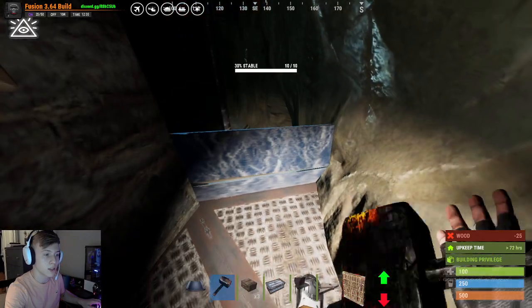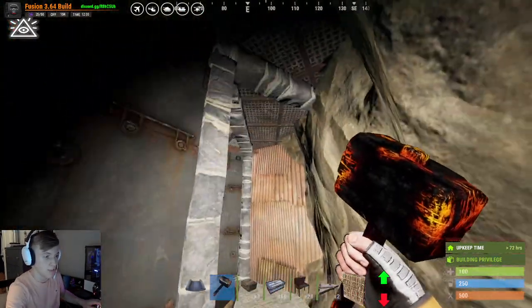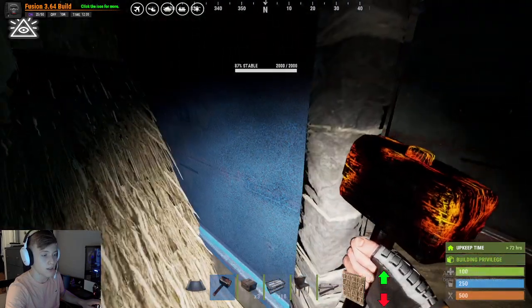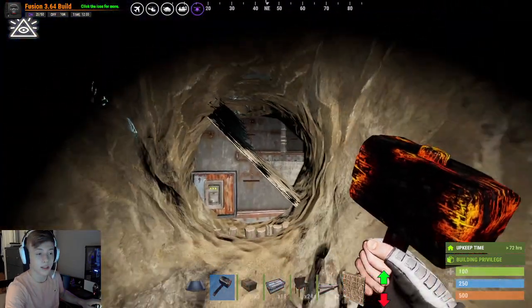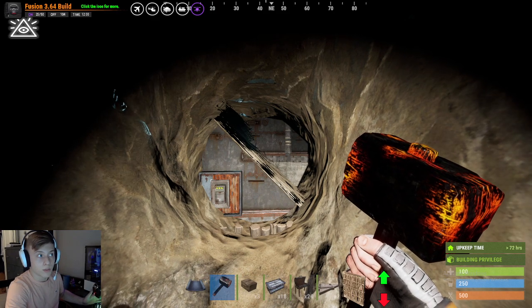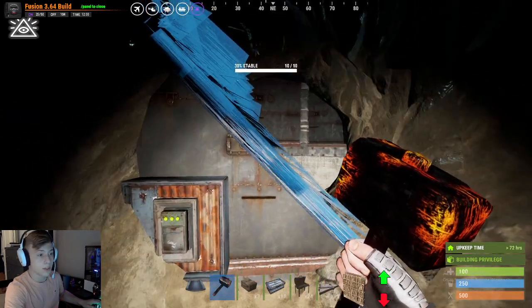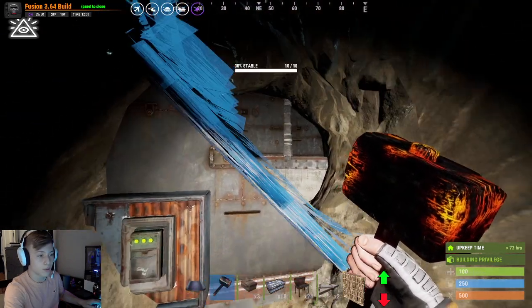The basic idea is that we've got a wall here, and when you're up here in the base, you place that there and that opens us up. I didn't put doors in or anything — I was just placing boxes so you can see what it would look like. You guys know what garage doors look like. So you put this here, that opens up, you can jump through and get in.